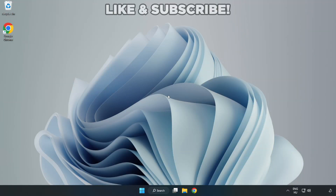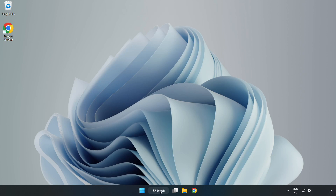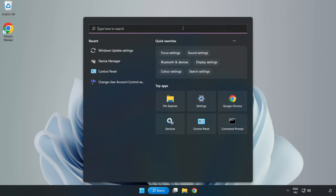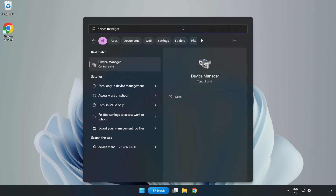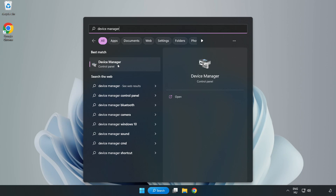Welcome to this video. I am going to show how to fix the game black screen issue. Click the search bar and type device manager, then click device manager.